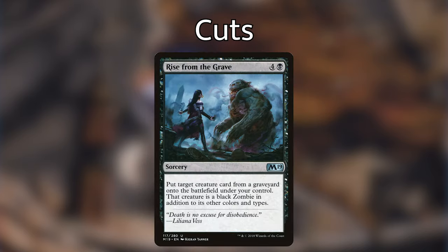Next up, we have Rise from the Grave — another reanimation spell for four and a black. We put a target creature card from a graveyard onto the battlefield under our control, and that creature becomes a black zombie in addition to its other colors and types. Reanimation is a pretty big part of what the deck is trying to do, and I'm actually replacing this card straight across with a better reanimation spell. I just think Rise from the Grave is a little over-costed and doesn't do anything else special.